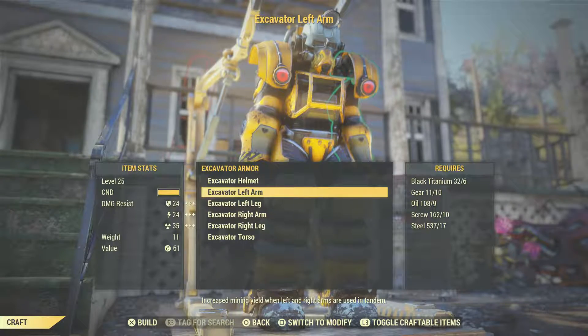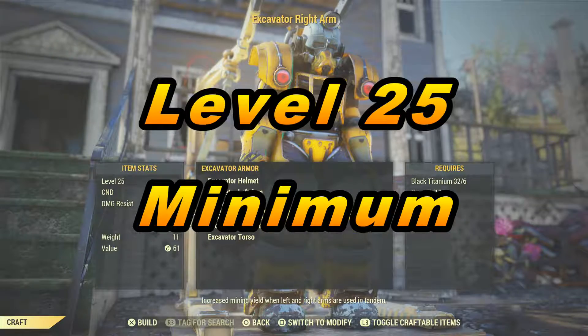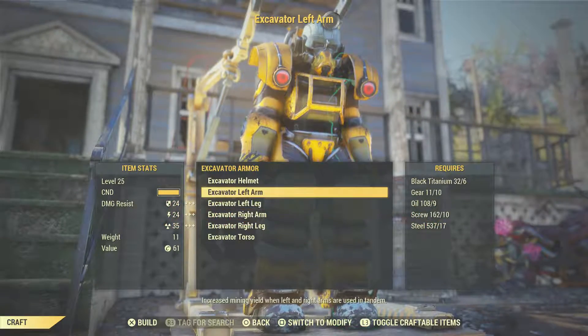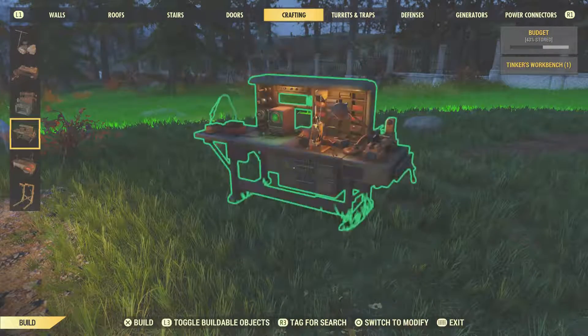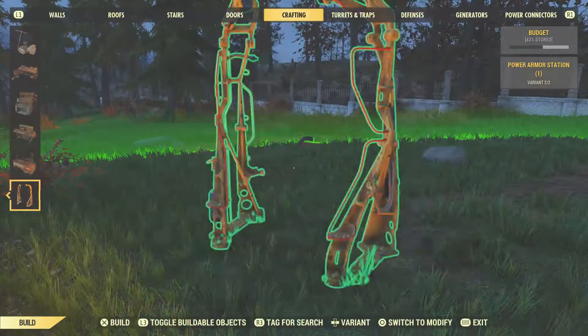Now you can craft your Excavator Power Armor. However, you will need to be at least level 25 to be able to do this. Also, one of the rewards you'll receive for completing the quest are plans for the Power Armor Station, which you can then build at your own workshop or camp.